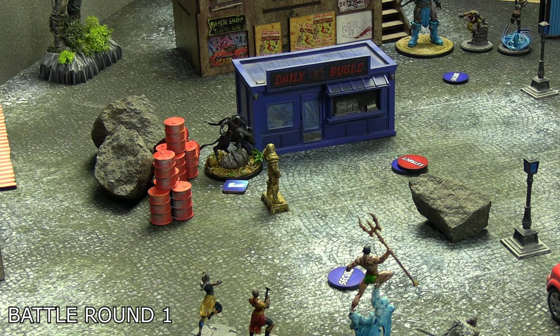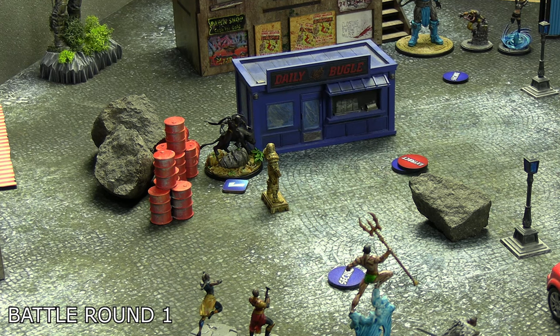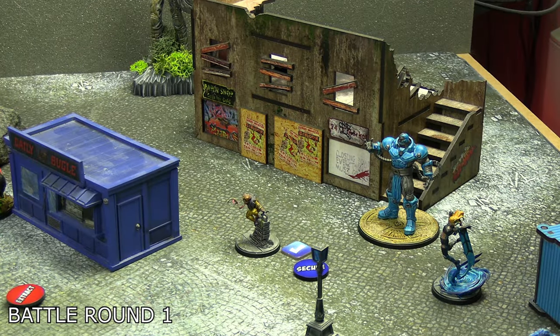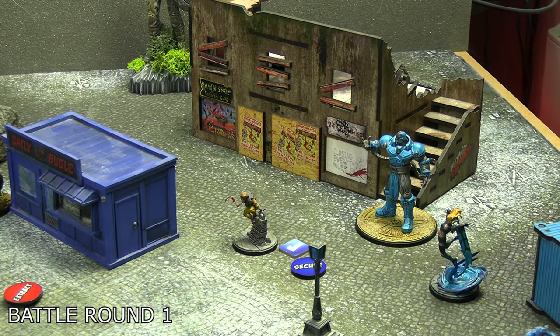First up for Wakanda was the new version of Black Panther. He's a three-threat who only does mystic damage with both his attacks. His main twist is that when interacting with objectives, he can pay one power to reroll all results including skulls — he's really good at objectives. He moved a full medium move then a half move, slotted himself in between the barrels and the stand, and paid one power to pick up the power core there.